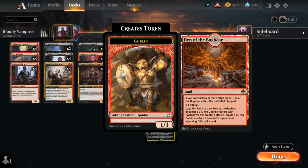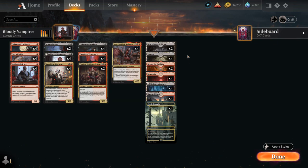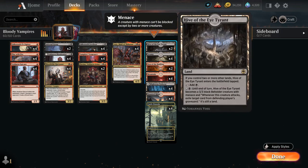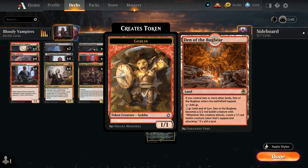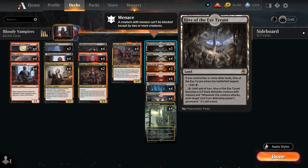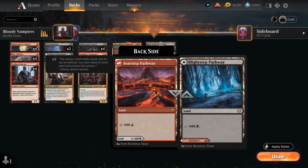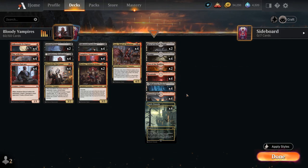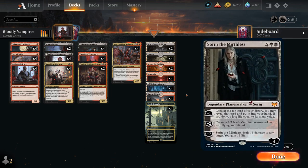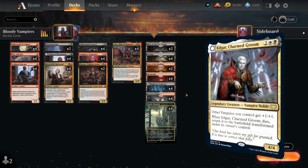We also have creature lands with 2 copies of Den of the Bugbear and 2 copies of Hive of the Eye Tyrant. Our deck requires more red mana early to play 1-drops, so Den of the Bugbear is a little better there, but Hive of the Eye Tyrant is a better creature land in the late game — the Menace is quite useful as well as the graveyard hate. This is definitely more of a Blood synergy deck compared to our last Vampire deck, which was more midrange with cards like Sorin, splashing for Edgar.